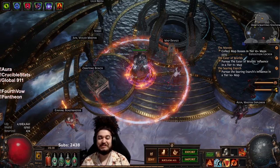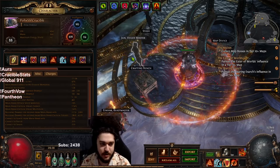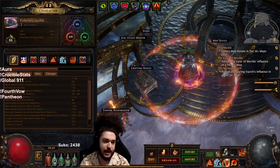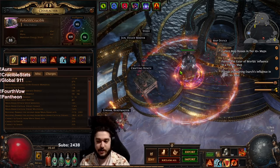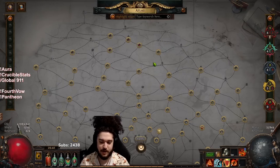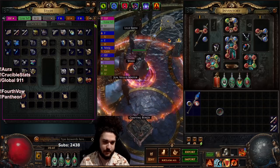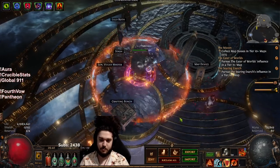Hello and welcome everybody, good morning. Today I wanted to update you guys with the day three SSF Righteous Fire character. We are level 88, so I believe eight levels since yesterday, and we are actually in somewhat of red maps now. I know the atlas looks really weird but we do have quite a bit of red maps located right over here, so pretty happy with the character progress.